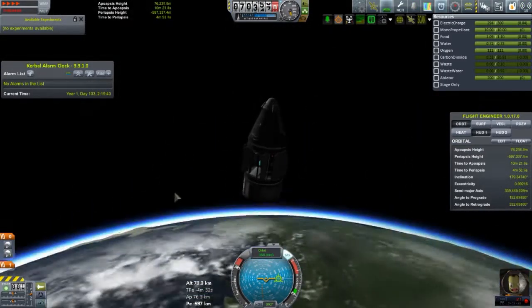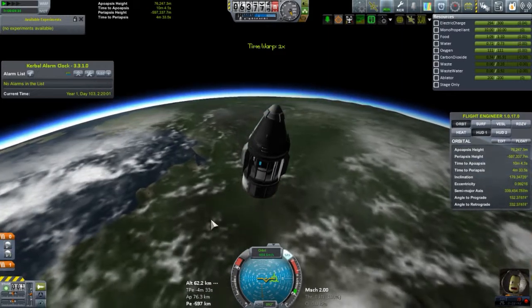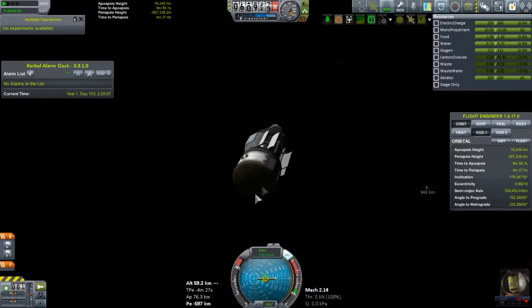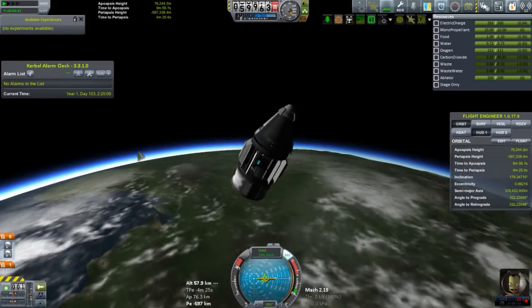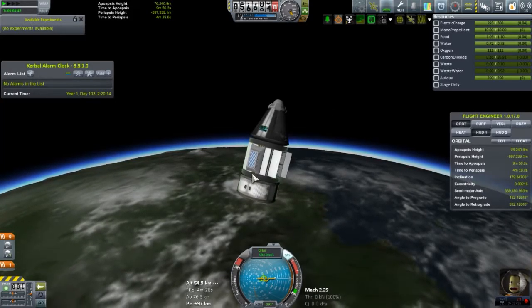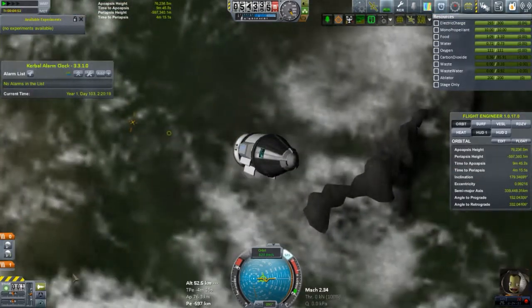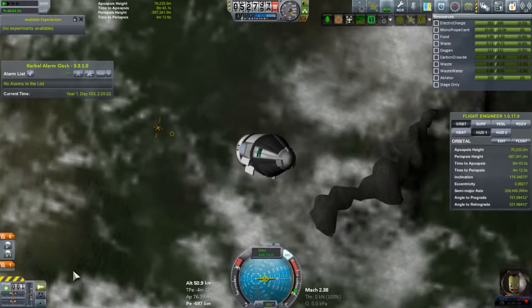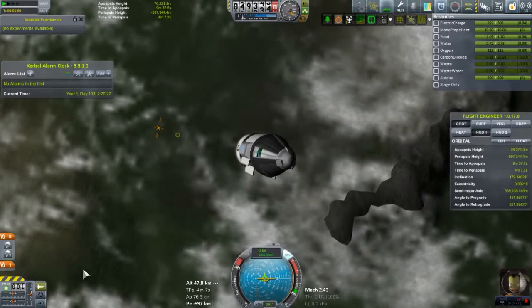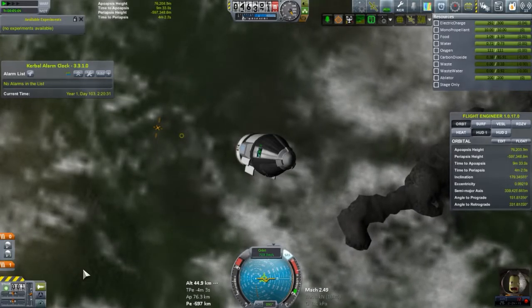Okay good. I put the heat shield on the bottom right there, because I almost derped up and put it right there in between the surface module and the science bay. Coming down this steep is really dangerous. I really wish we had a little bit more fuel to flatten out our trajectory, but what can you do?